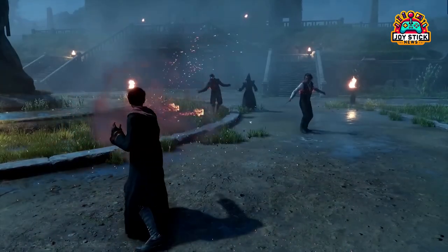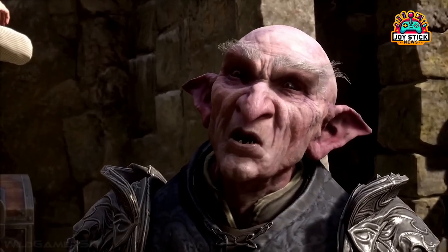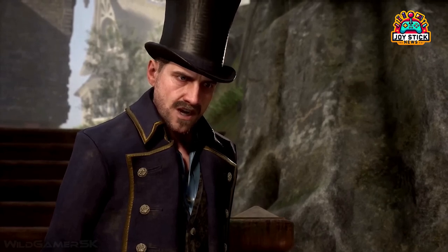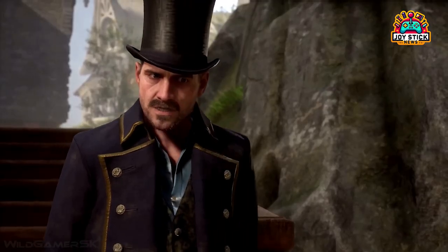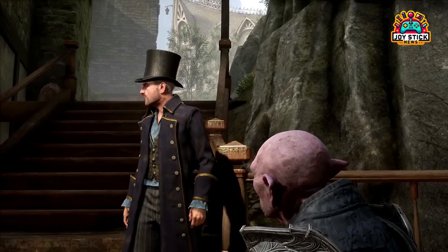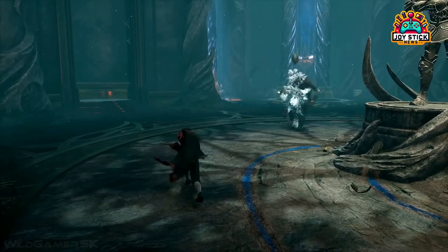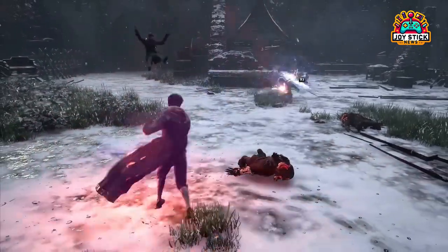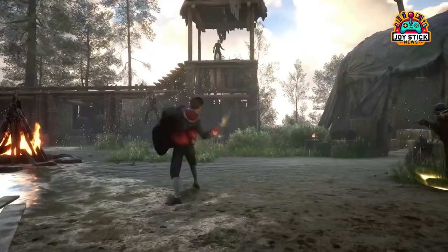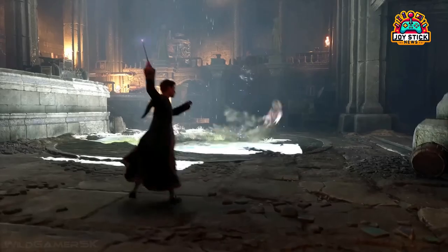Point 3: Exploring the Open World. Embarking on the journey through Hogwarts Legacy's open world is akin to being handed a map to a treasure trove of magical secrets and untold stories. This vast, sprawling landscape is more than just a backdrop for your adventures — it's a rich tapestry woven with opportunities that can significantly enhance your wizarding prowess. Roaming the enchanted forests, hidden valleys, and mystical corners of the world, you'll encounter challenges that test your magic, puzzles that stretch your intellect, and adversaries that push you to the limits of your combat abilities. Each encounter is a chance to hone your spells, discover new potions, and uncover ancient magical artifacts.